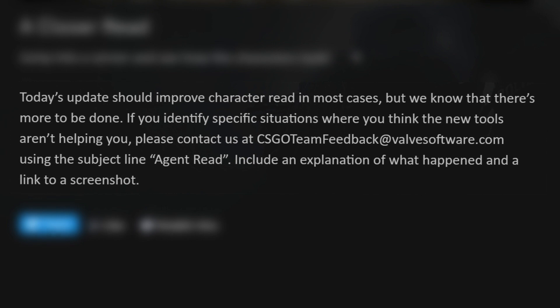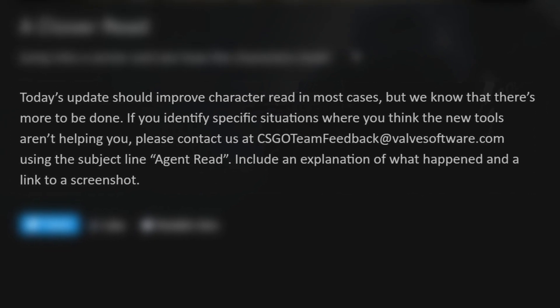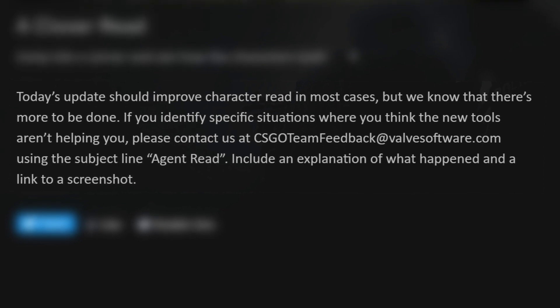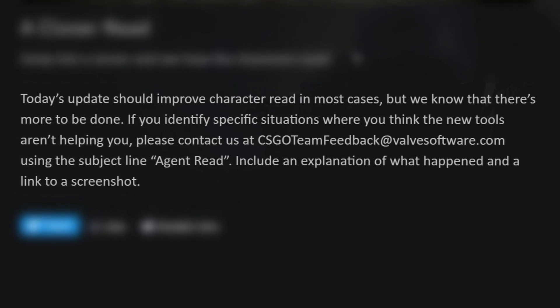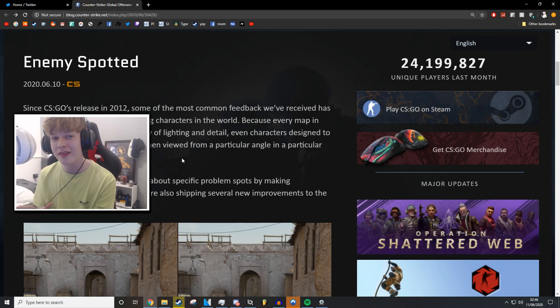Jump into a server and see how the characters look. Today's update should improve character read in most cases but they know there's more to be done — if you identify specific situations where the models aren't helping you, contact them with the subject 'agent read,' include an explanation and a screenshot. That is it for the CS:GO update. It's a really good change — since CS:GO released in 2012, people have been complaining about barely being able to see someone when they're peeking because their colors blend into the background. Thank you for watching, stay tuned for more CS:GO content — I've got another video coming in a day or two which is a really interesting matchmaking video.